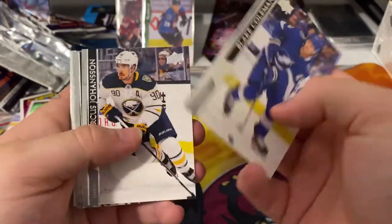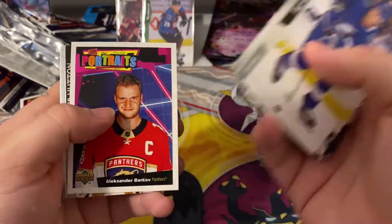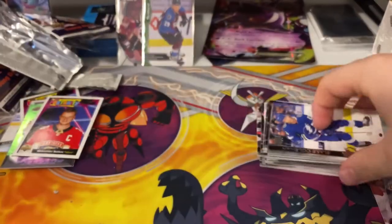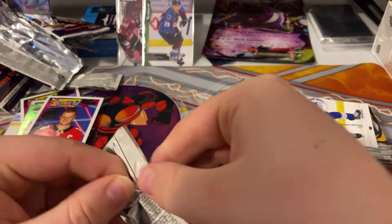Coleman, Dylan Strome — got a UD Portrait of Barkov. Caggiula, Cyberly. Next pack.